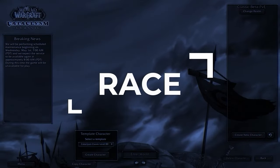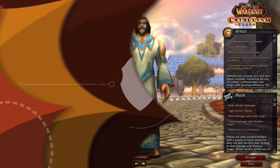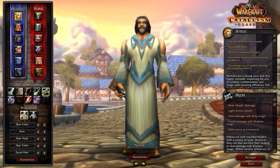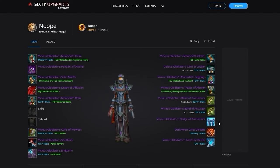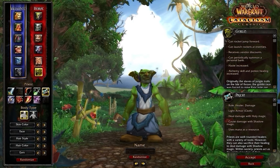Let's kick things off at the character select screen where it's time to choose your race. Human is going to be the best option if you're playing Alliance. The double damage trinket with Human is simply too good to pass up because of Will to Survive, which allows you to break out of any crowd control on a 2-minute cooldown.